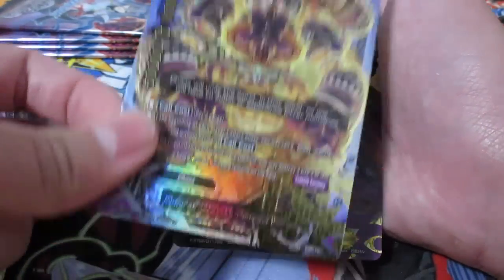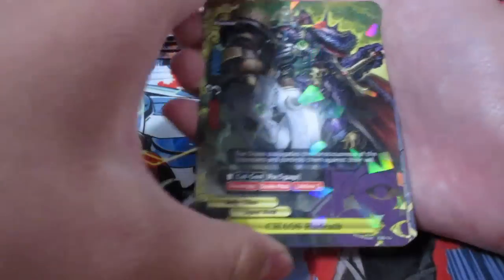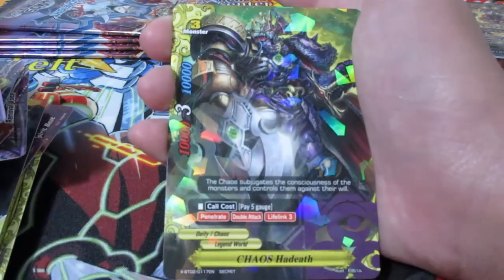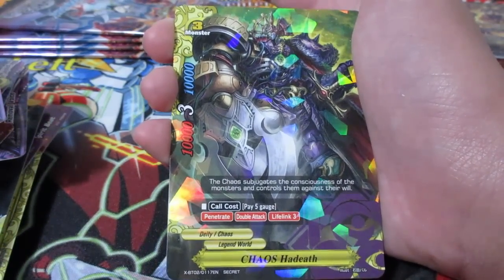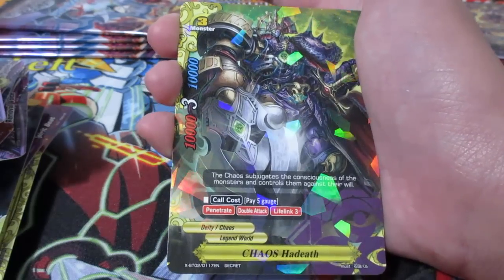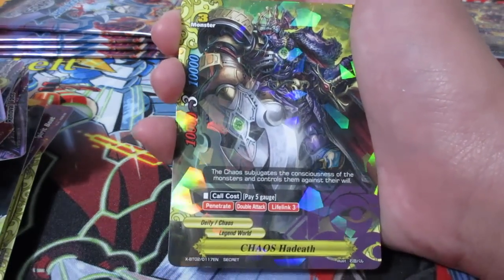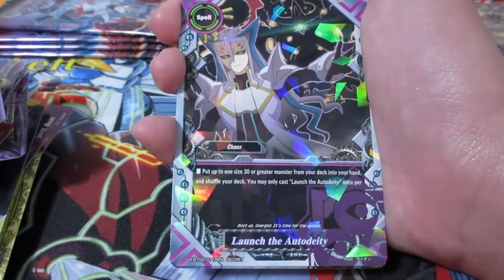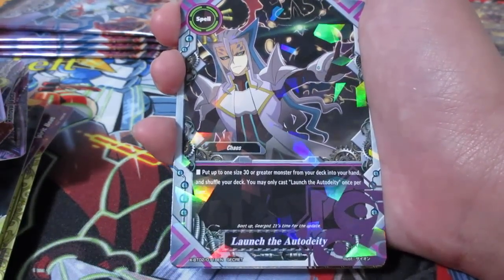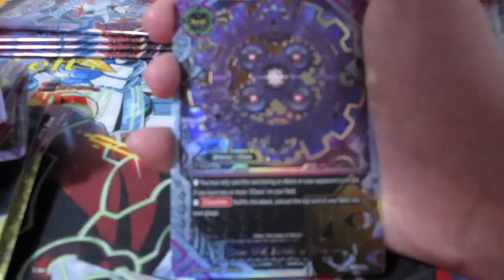Chaos Territory, which basically allows you to have two monsters on your center. So we got Gear God 7 himself - awesome. We also got Chaos Hadith as well. It does have Lifeline 3, no Soul Guard, but the Penetrate Double Attack, 3 crit, 10,000 power, 10,000 defense, size 3 - it's pretty insane. You basically have Gear God without having to pay the 5 gauge. You bring out Hadith and you just got absolute awesome offense. You've also got Launch the Auto Deity - put up to one size 30 or greater monster from your deck into your hand and shuffle your deck - only once per turn, but definitely an easy way to get your Gear Gods out.